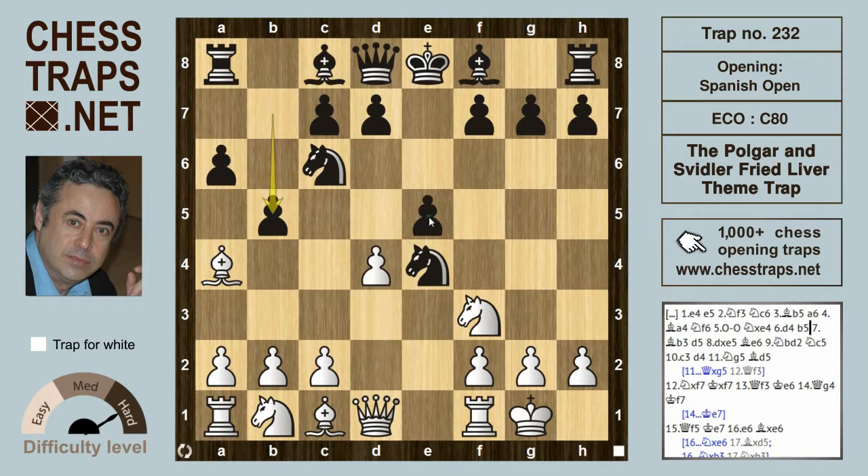We've also explored in this position, instead of b5, e takes on d4, the Riga variation. After bishop goes back to b3 after b5, black secures the centre with d5.